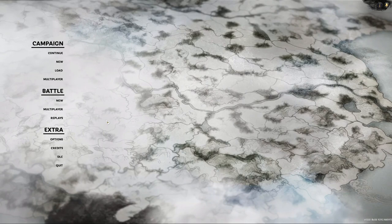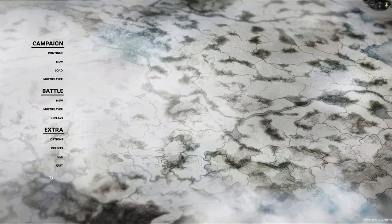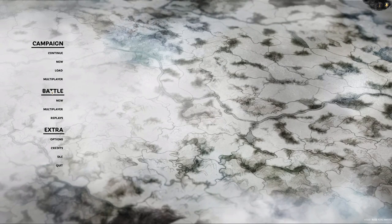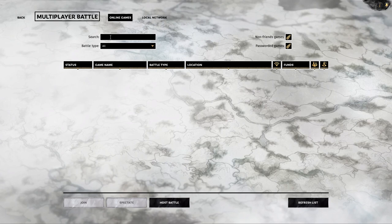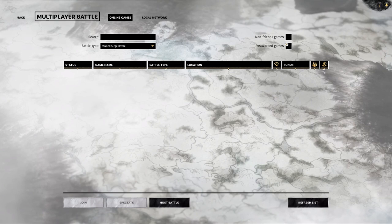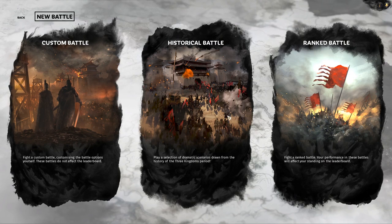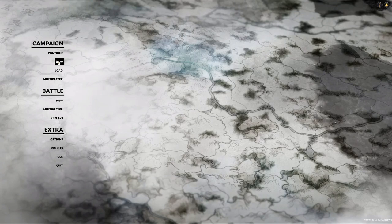They currently have the Yellow Turban DLC on the Steam install. If you move your cursor from left to right the screen moves as well. With multiplayer you can search via the search bar for battle types — land battles, wall sieges, friends, and passworded games — you can host a battle as well. For a custom battle, historical battle, or ranked battle, it's all here. We're going to start a new campaign.